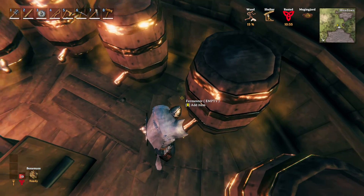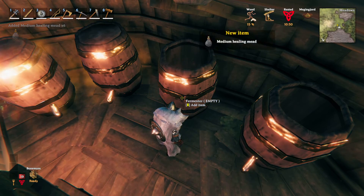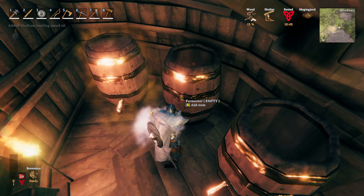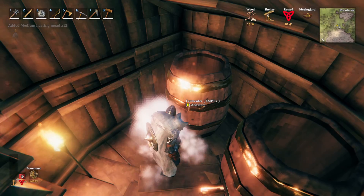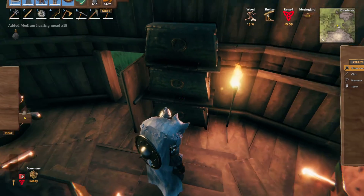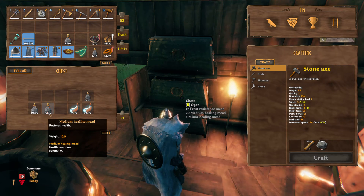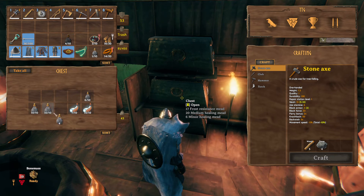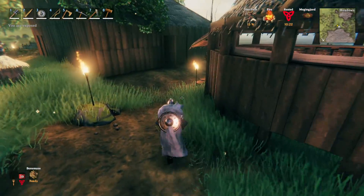I also made some medium healing meads — since they're not actually potions, but whatever. I made a full batch and the difference is health 75 instead of 50, so 25 more HP.